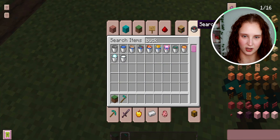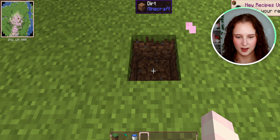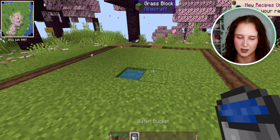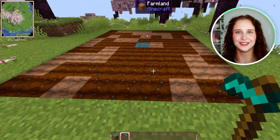You're going to go to the middle and go one two three four, then break the middle block. Next you need a bucket of water. Boom, there we go — the rest of the land is now hydrated.